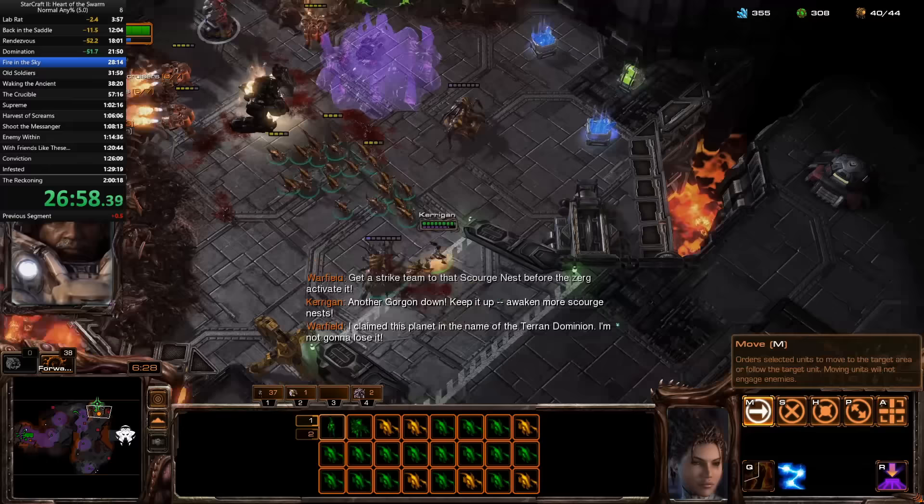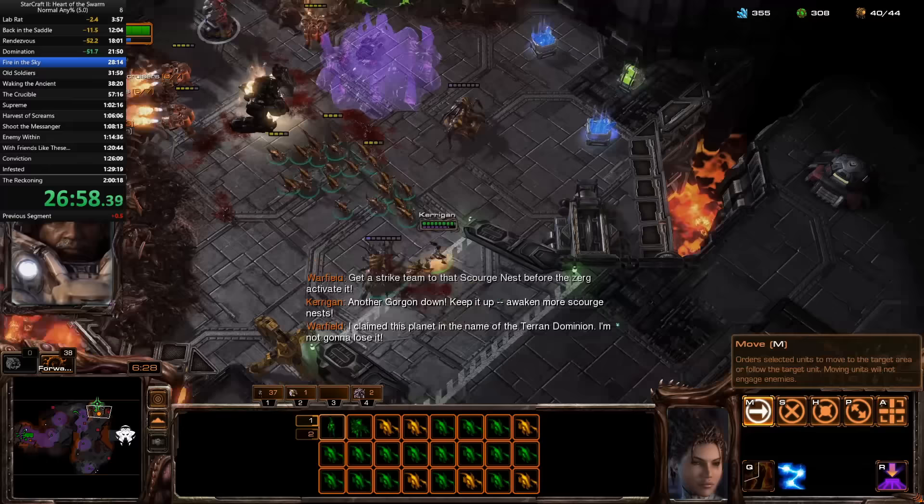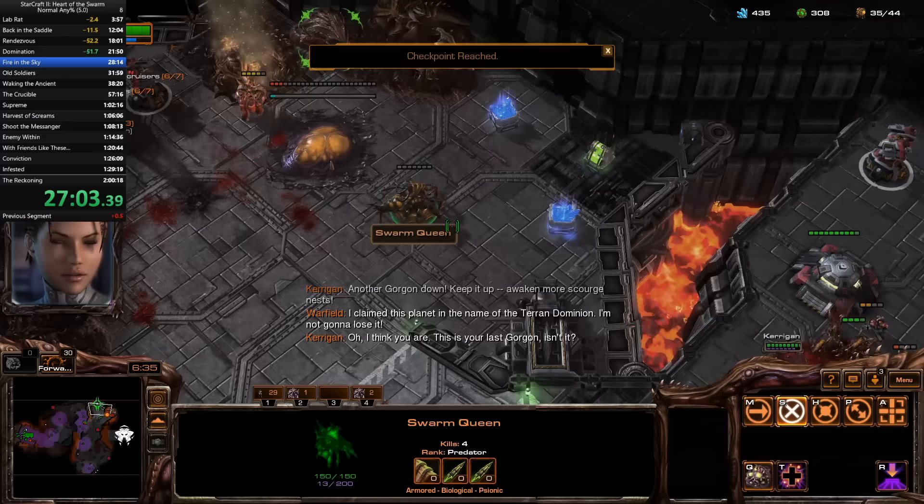After dropping two more hatcheries and getting Kerrigan another level up, I head north. After targeting down a tank and a Thor, the queen and a drone make a tumor on the last objective, while Kerrigan and her army dive the final bonus objective. My time ends up being pretty bad here — I honestly thought about restarting, but I was streaming, so I decided to finish off the run.